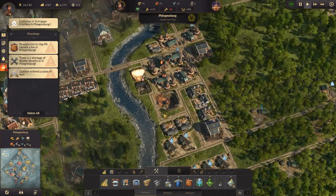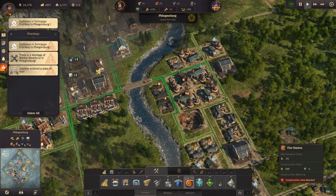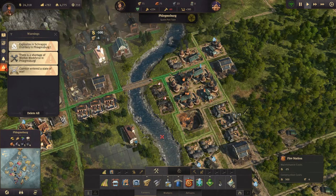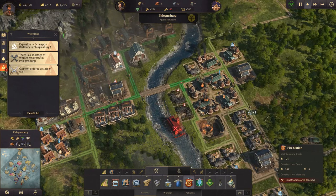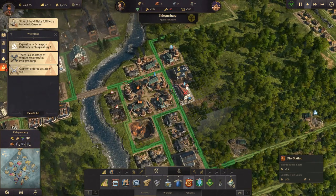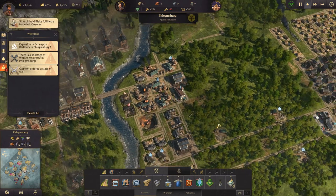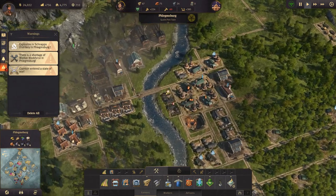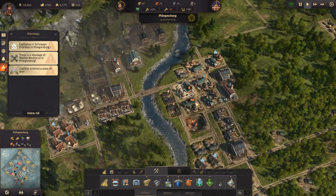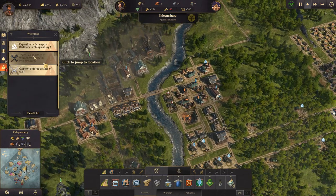A fire broke out and we don't have any fire coverage over here, which is not great — I did not consider that. Let's build one fire station there and one there. This is all going to go down I think. There's been another explosion in a distillery — we lost a couple of distilleries and all of this is on fire.